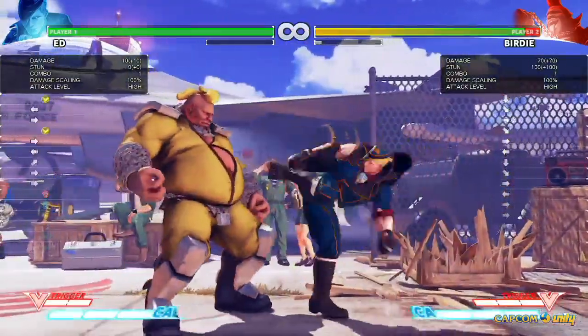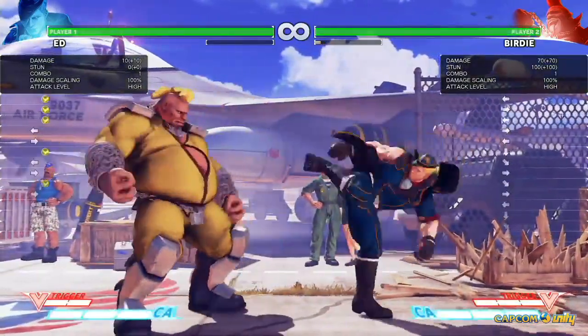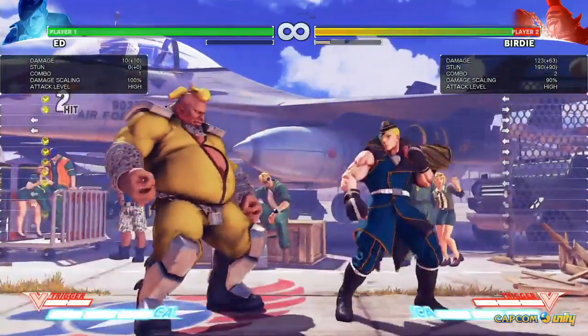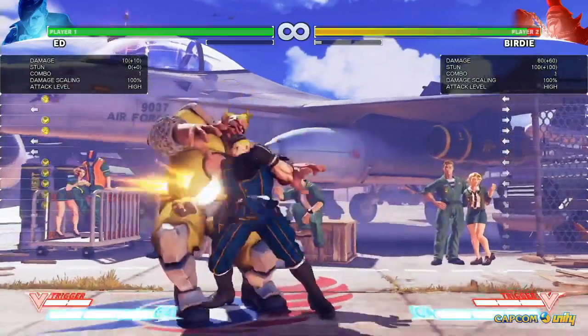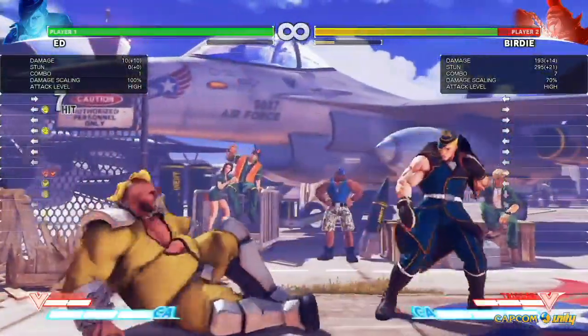Standing medium kick — can't get a lot off of it, but it's a good anti-air. It's got some decent range and it's quick. And you can also — I believe you can do it — yeah. So you can combo that, go into V-trigger. Kind of get some goofy things off of that.